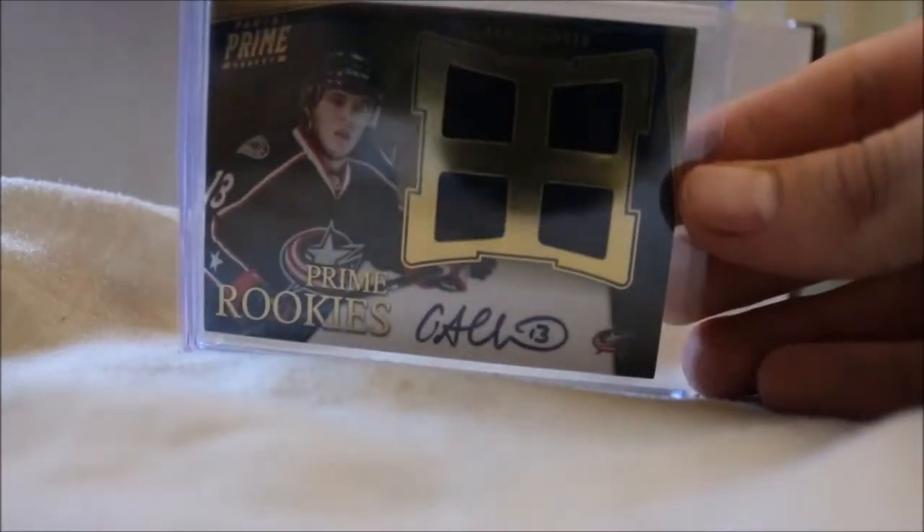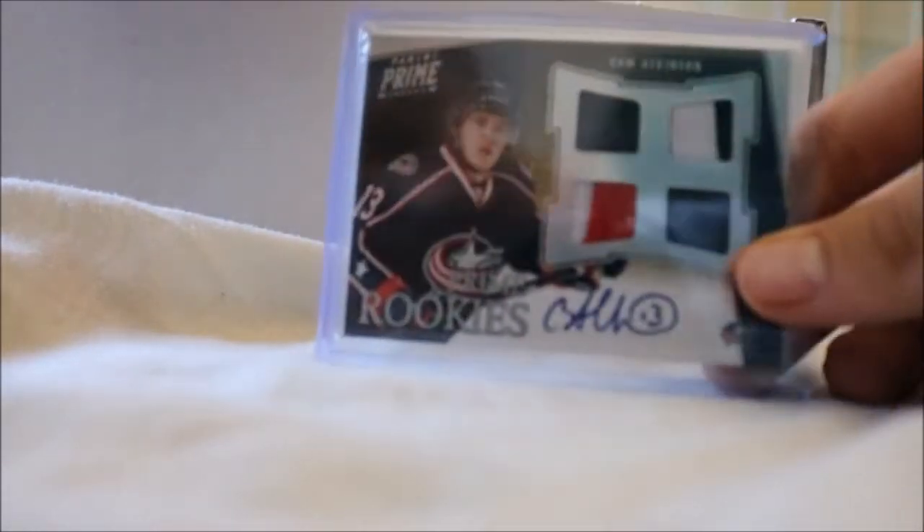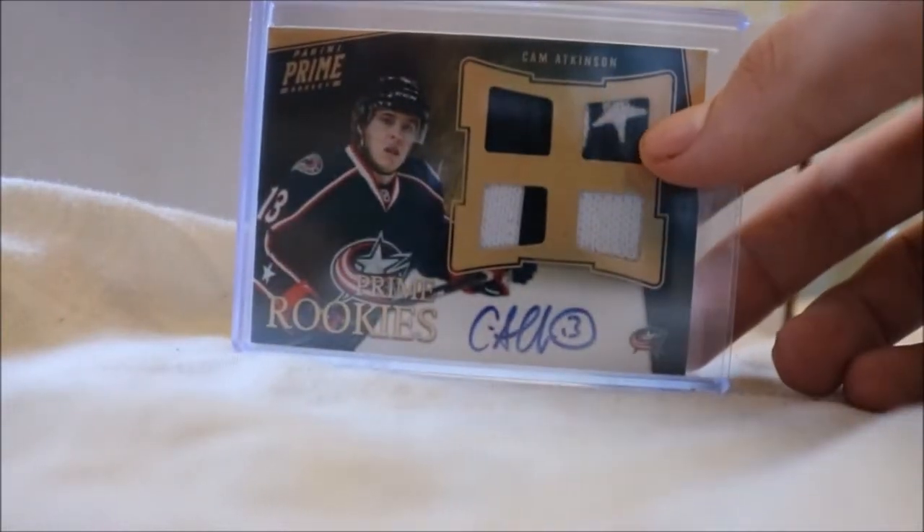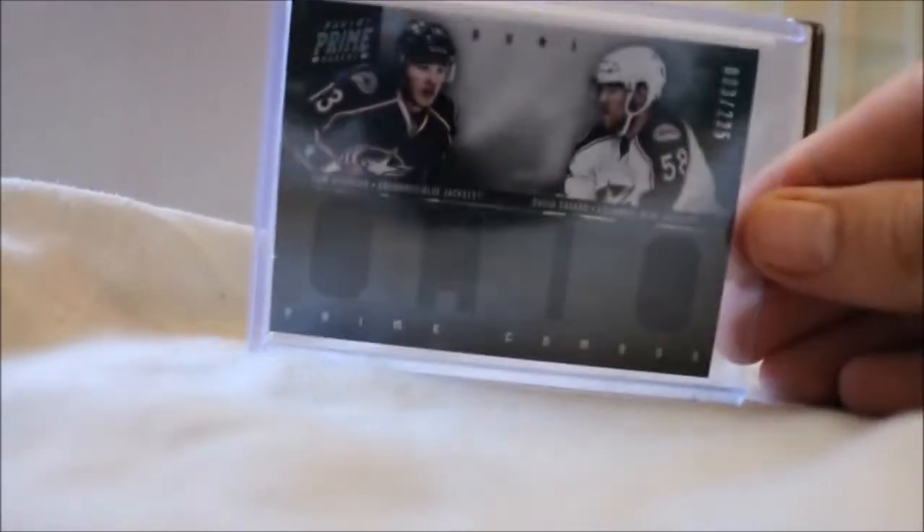We have his Prime Rookies base numbered to 199, the hollow silver version numbered to 50, and the gold version numbered to 25 with a nice chunk of star material on it.